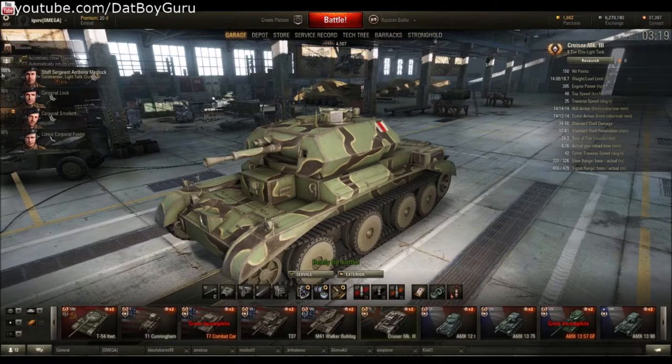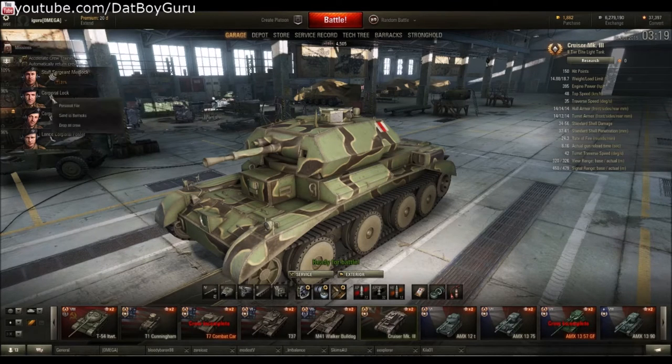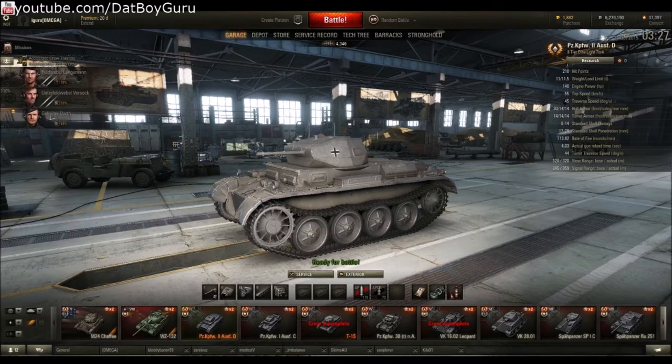Now let's go straight to crew training. Typically you receive a 50% crew in your new tanks and you have to train them up to 100% before you can pick your first crew skill or perk. You can use gold or credits — 20,000 credits for 75% training, or 100 gold for 100% training. Roughly every six weeks there is a 50% discount, so keep your eye on it if you want to save costs.